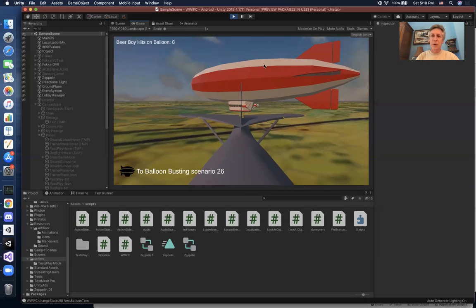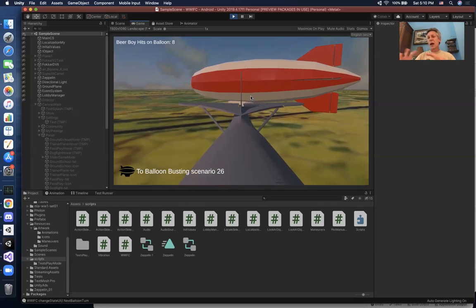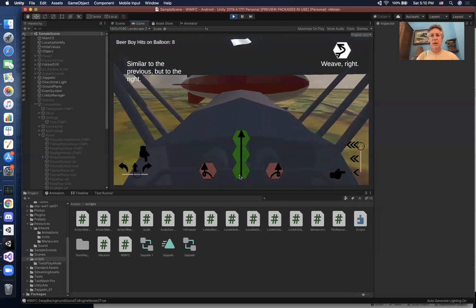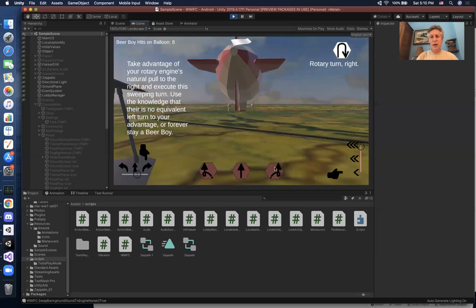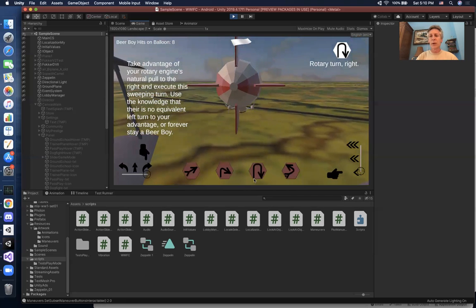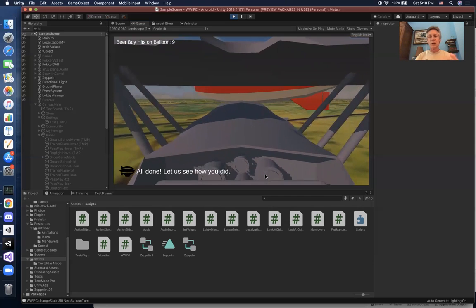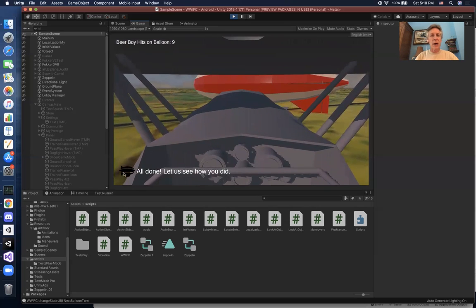Notice the plane flying through the balloon — I still have a problem where if the plane and the balloon are intersecting I haven't figured out what to do when they're in the same location. That's a bug I need to fix. Here we're on to the 27th maneuver, which is unique to rotary airplanes — a wide turn to come around. You can't turn left with a rotary engine because the engine fights you in that direction. And we're all done — nine kills.